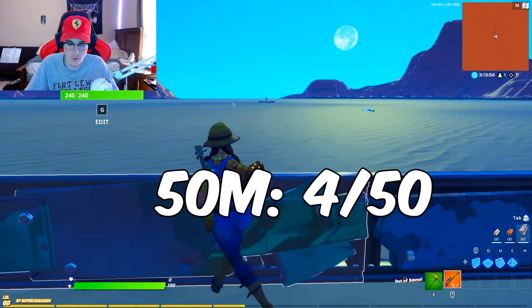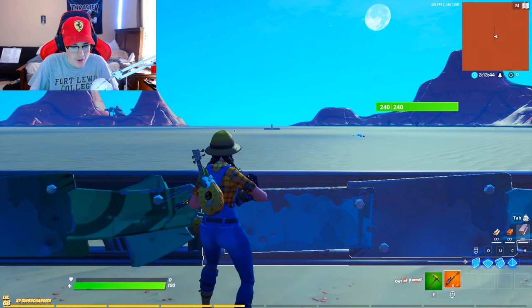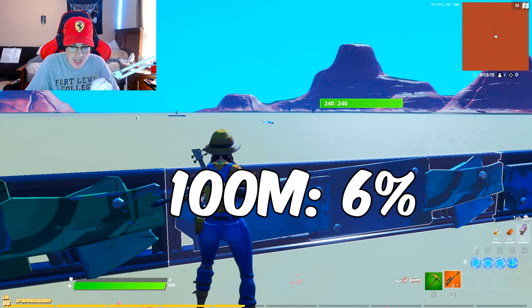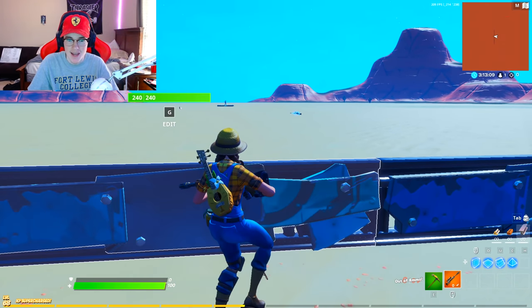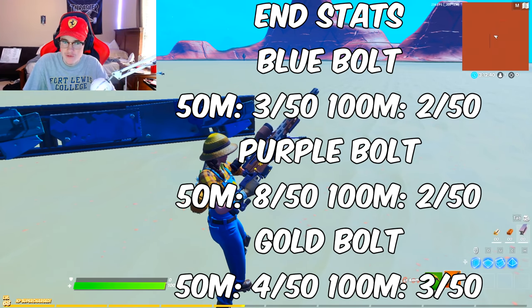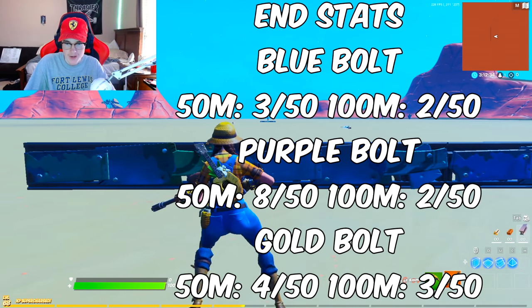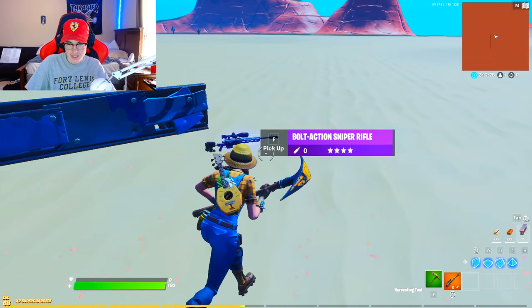With the gold bolt we hit four times at 50 meters and three times at 100 meters - the most we've hit at 100 meters across all bolts. Doing the math: with the gold bolt you have an 8% chance of hitting at 50 meters and a 6% chance at 100 meters. That's the best percent chance at 100 meters out of the blue, purple, and gold. The purple bolt hit the most at 50 meters with eight hits - 16% - and the gold bolt hit most at 100 meters with three hits at 6%.